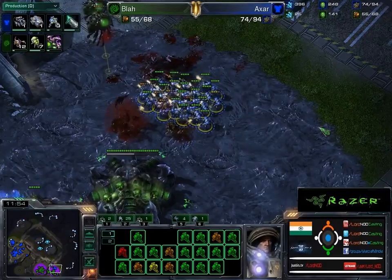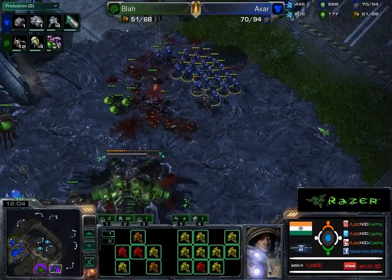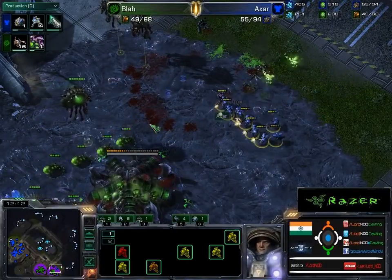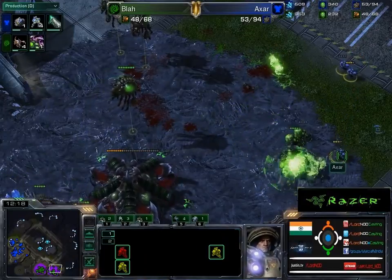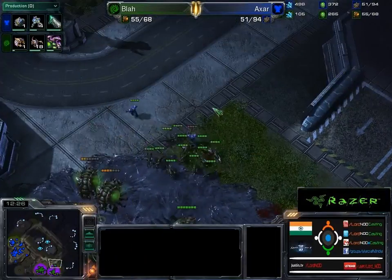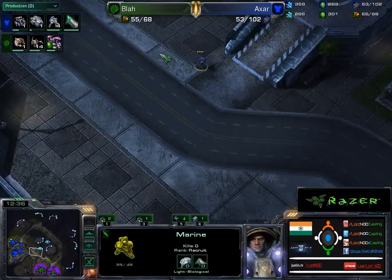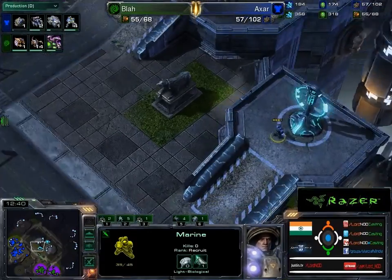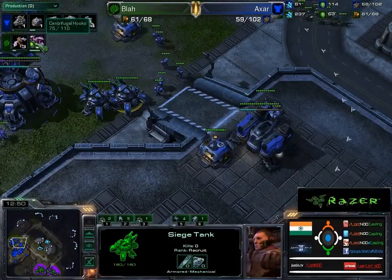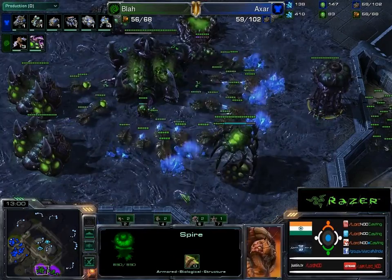There's this huge army just sitting outside the gate and it's going to stim really quickly. He didn't stim at all during this entire time — there he goes, there goes the stim, and that's perfect. If he can go ahead and avoid... Oh God, he should move back. That's a great split by Axar. But this is just going to be wiped out by these guys. He's going to die if he doesn't pull back — he runs to the Xel'Naga tower. And that's an end.